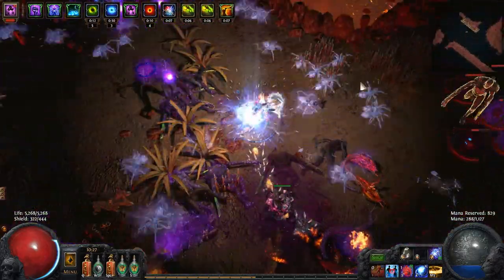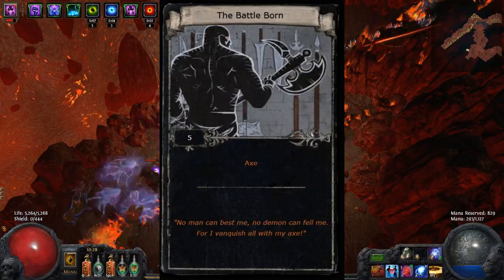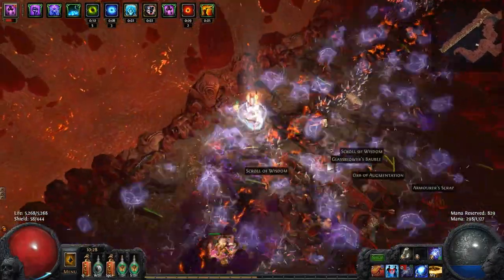That same mob density also means that you're getting more general drops and currency drops overall as well. And then on top of that, the divination card that drops in here is pretty decent - the Battleborn, which gives a random unique axe. This means the possibility for a Soul Taker or the Harvest, both worth some pretty sweet dosh.